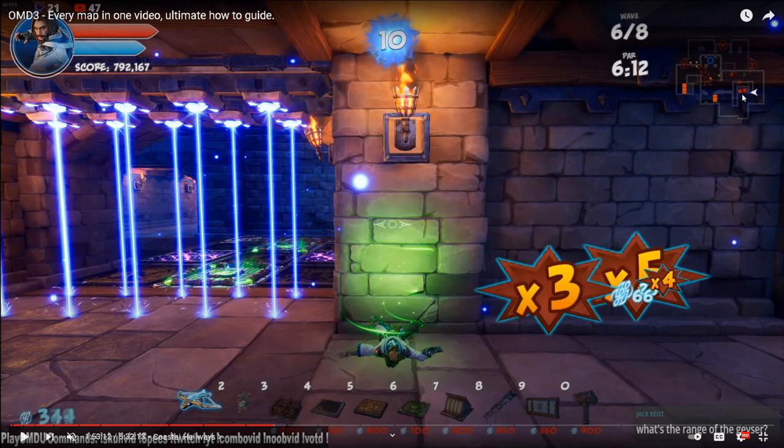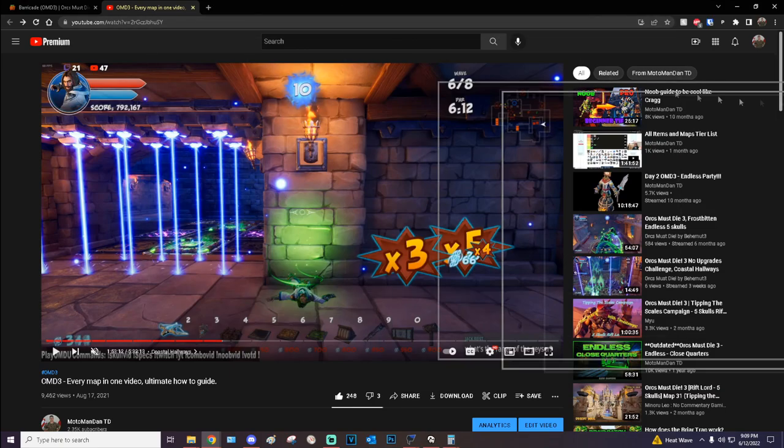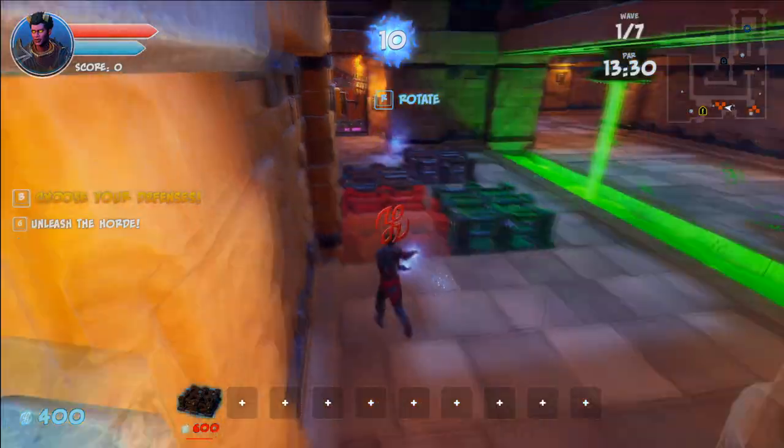Use that to your advantage if you're having a hard time. Just close off one side, but if you're going to close it off, do it at the top of the stairs, not at the bottom. I'm going to jump into a game and show you guys one more trick with barricades.